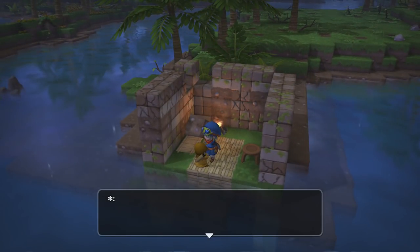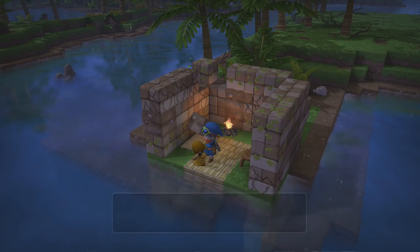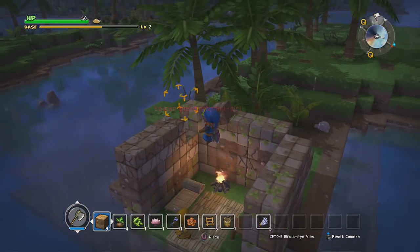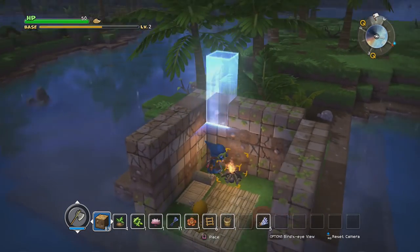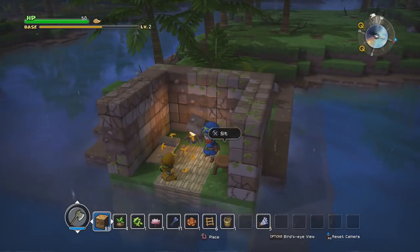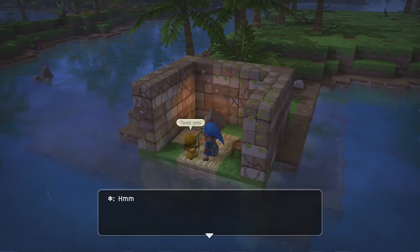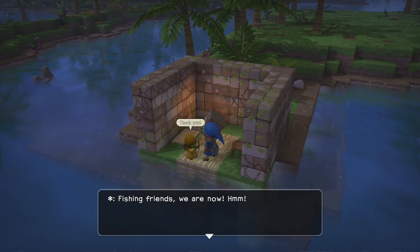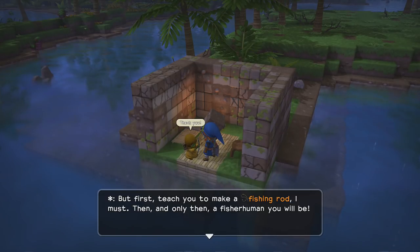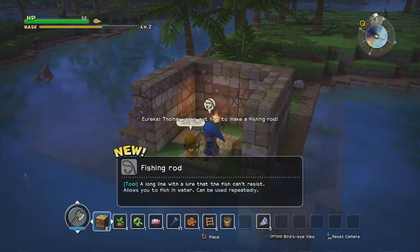Does this count over here? Yeah, that counts. That should be everything — oh no, I see a few more. There we go, that should be everything. There's one right here. So the only way in and out is through the water — I can understand that. We learned how to make a fishing rod from the bow user. Actually, that kind of makes sense.